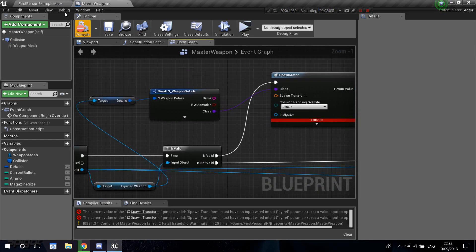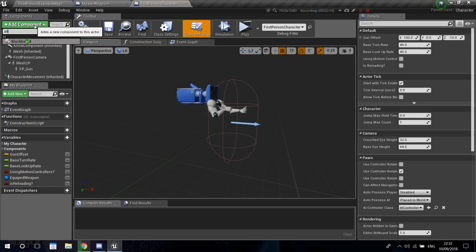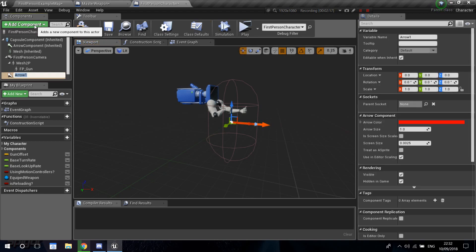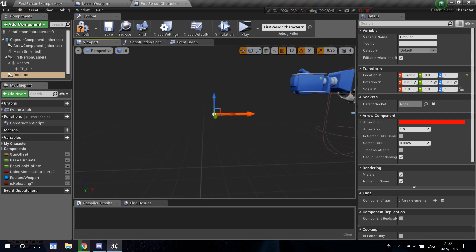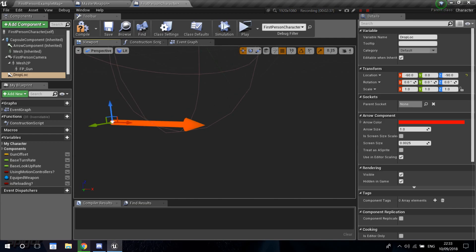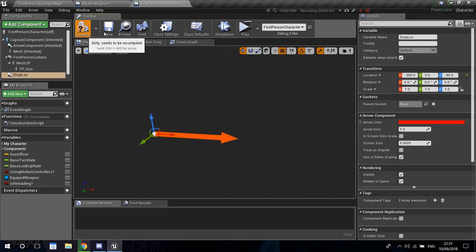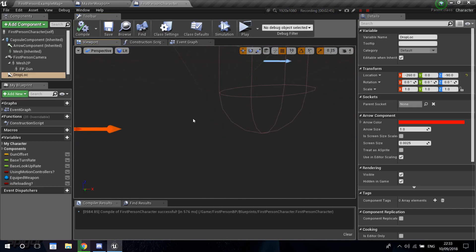Let's go into the first person example map, open our first person character, go into the viewport, add a component — I'm going to add a component of type Arrow and call it 'drop_loc' for drop location. I'm going to place this arrow where I want the weapon to be dropped, basically at the feet of the player, just behind them at the bottom of the capsule component.